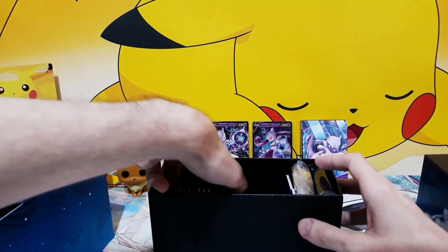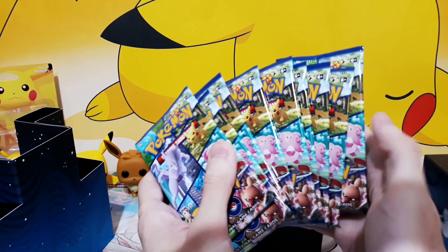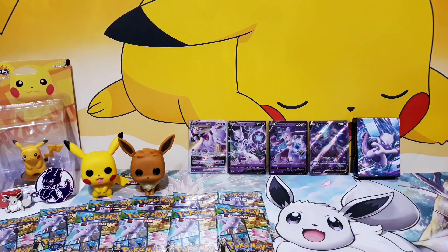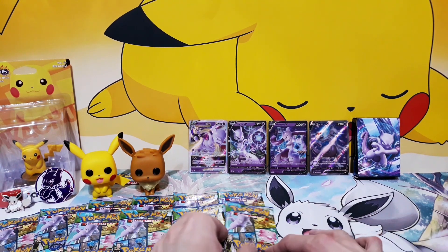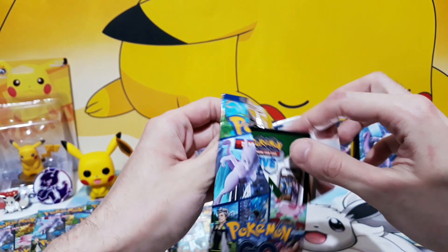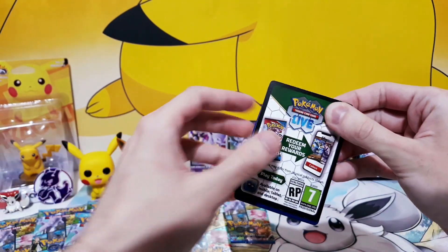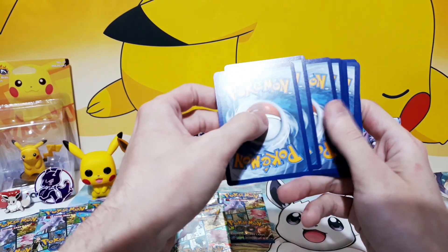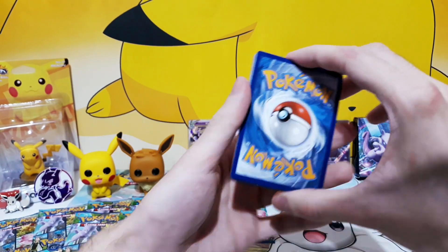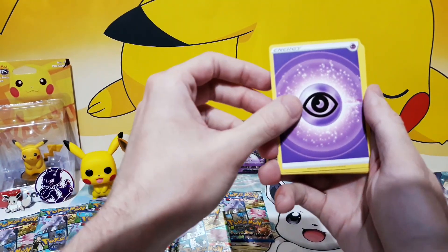Here we are — 10 booster packs. Let's open them up, see what's inside, see what we can pull this time. I hope I'll make this shorter than the last time, but we'll see. Trying to open these boosters up — and there we go from the front. Hopefully I've learned something from my first video. Four cards. I did read up on the holo and reverse holo stuff. I'm still not 100% sure on those, but we'll see.